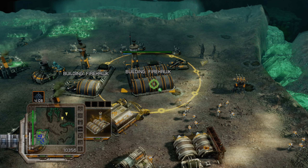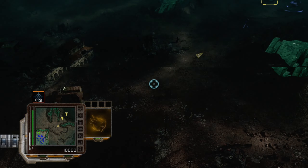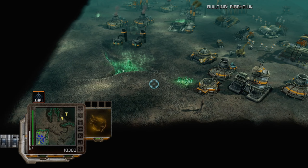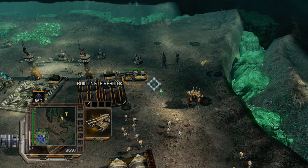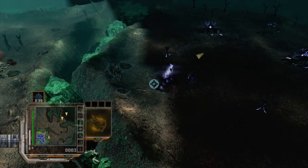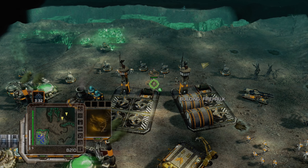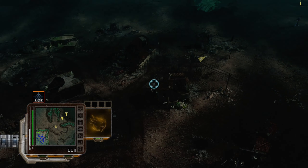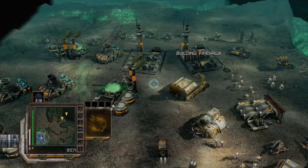Let's see how much damage we do against just one of these generators. Boom — guess it's dead. Did the designers forget that we have air units? Because it feels like everything builds on there being a ground assault. But it doesn't matter too much.